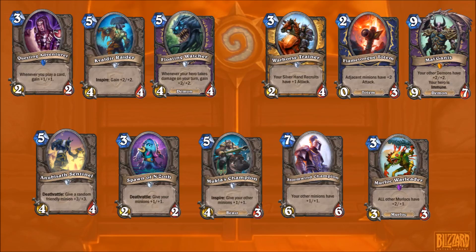Flametongue Totem could be good because you could get the Tuskarr Totemic effect with Barnes, which we all know how good that can be situationally. And Mal'Ganis situationally as well - not too bad.